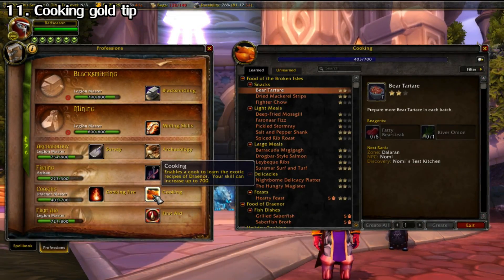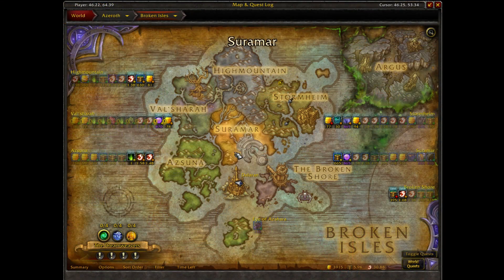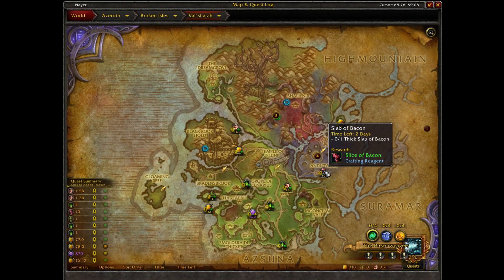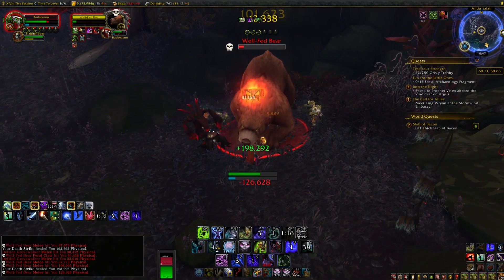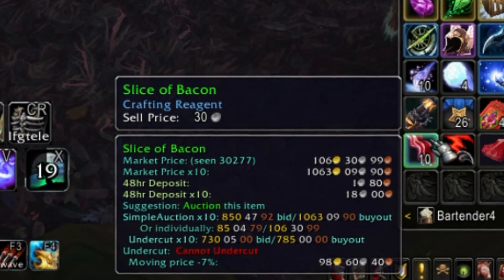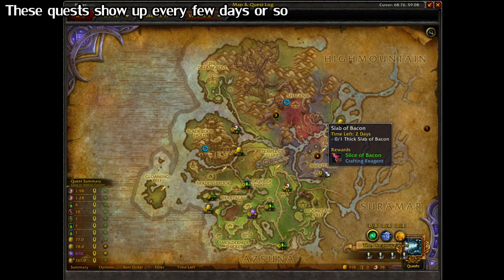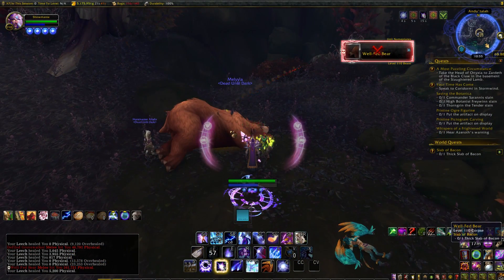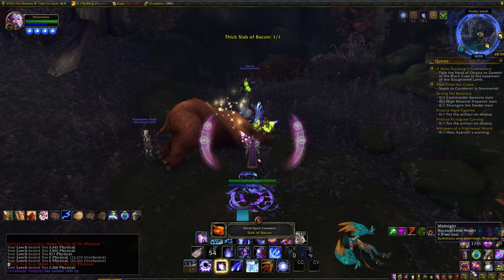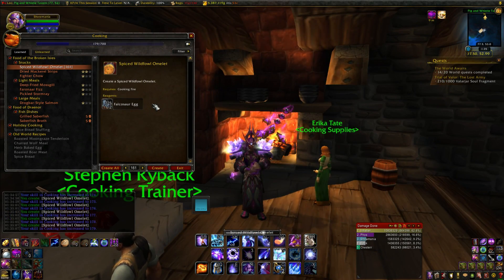A little gold tip: level your cooking skill to 75, even if you never cook. That's because you'll unlock special world quests in the Broken Isles that give you the lucrative slices of bacon. The quests are super easy — you just show up and kill a non-elite animal, and you get a bunch of bacon to sell on the auction house. You generally get 5 to 15 given randomly, so on my server that's around 500 to 1500 gold for a minute of your time. Leveling to 75 is super trivial, and I have a 1 to 780 guide linked in the description.